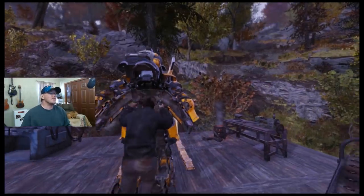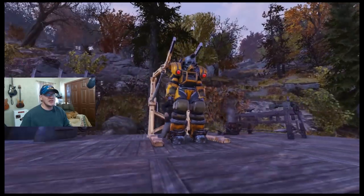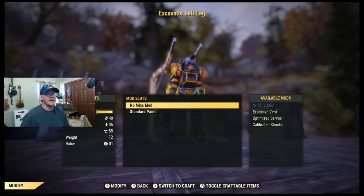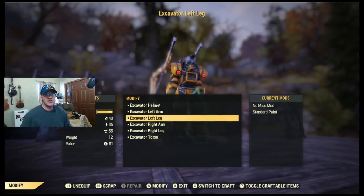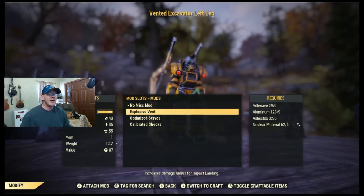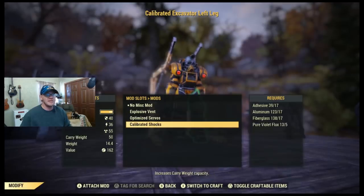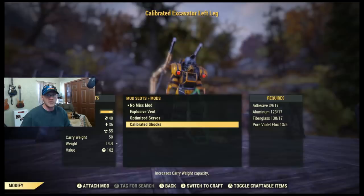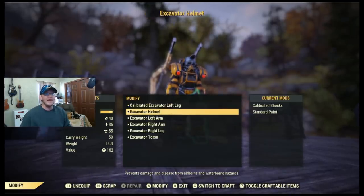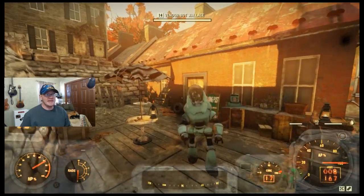That's going to get us up to about 300 to 400 carry weight depending on your build. The next hundred pounds is going to come from adding calibrated shocks to our Excavator Power Armor, and the final hundred pounds will come from the exploit I'll talk about. The problem is that getting calibrated shocks is one of the more difficult mods to obtain for the Excavator Armor. I'm going to show you the hard way and the easy way — the hard way is usually cheaper.